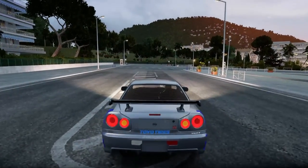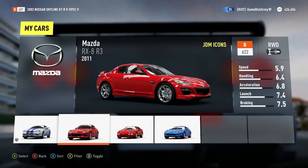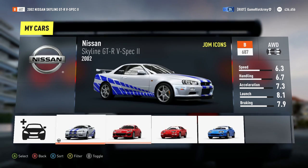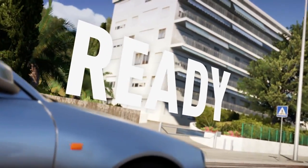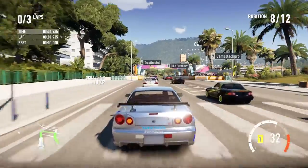That was a bit depressing — that car's got a 622, that's probably the weakest one I've got, really. But I'm sticking with the Skyline because that's an absolute beast. Let's start race number two — it's probably three laps around the city of Nice. Yeah, three laps.